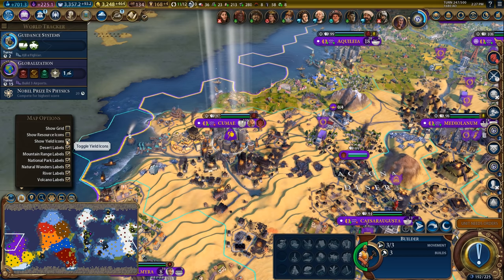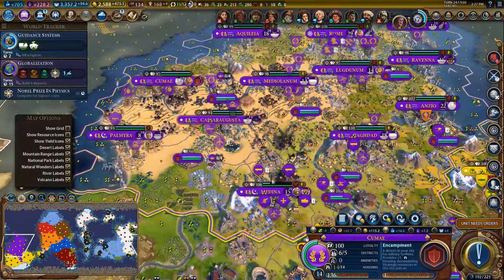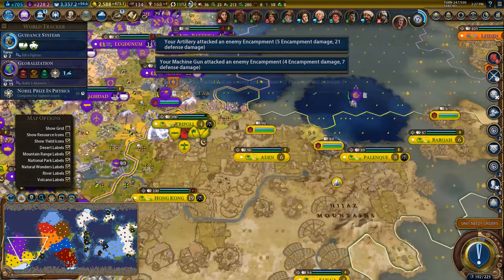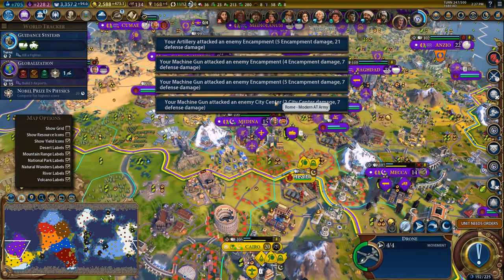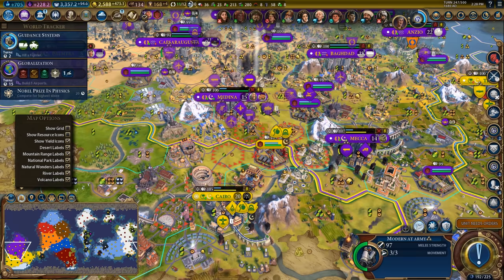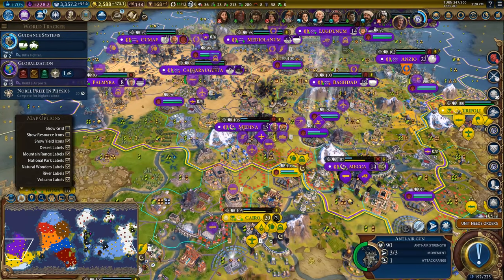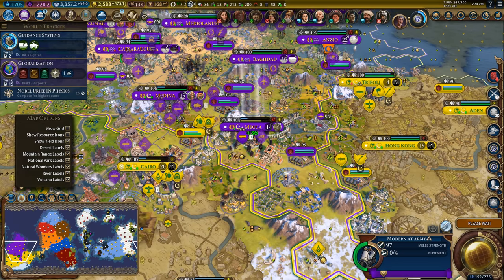I'm going to go ahead and take Close Air Support because dealing damage to units would be nice. We have a lot of work to do to put this city back together because it has been ravaged — let's purchase a couple of builders in here. Let's do a little bit of damage here and there. I could do a decent chunk of damage but I'm worried about getting bombed by those aircraft. Let's bring our AA up as well to defend these guys — they're more likely to get hit. I'm going to take the promotion on you and go to the next turn.